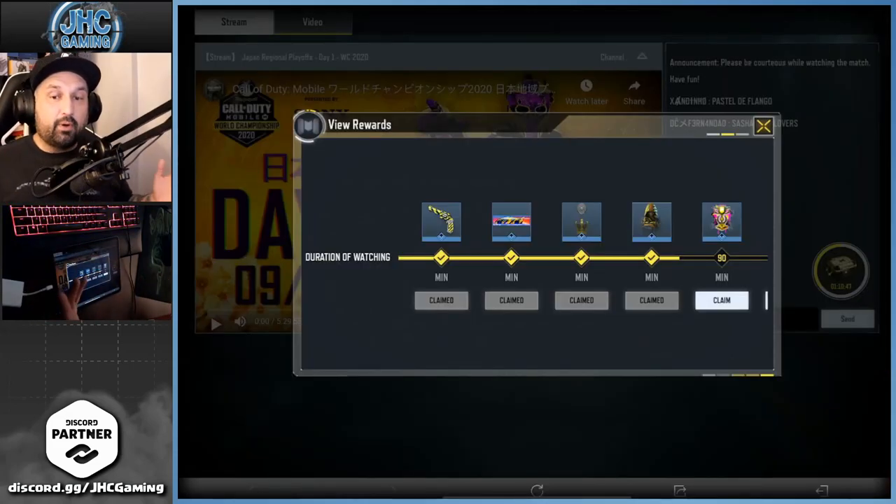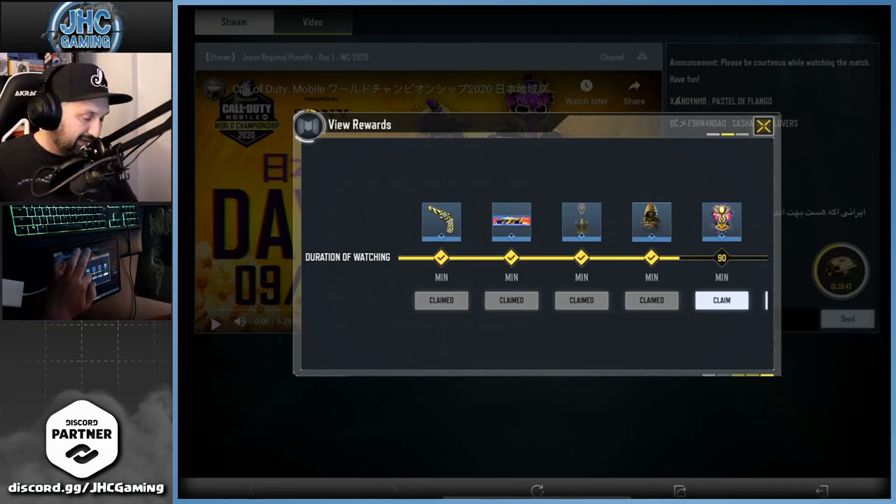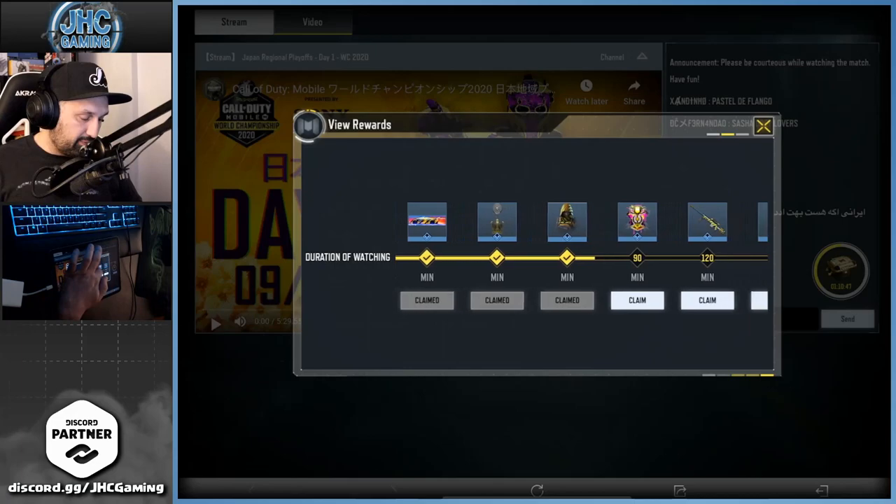The Merc 5 is part of the rewards you get for watching the World Championship live on YouTube from your app. You get a bunch of rewards — the more you watch, the more you get. After 10 minutes you're gonna get the Magnum J358, and after 60 minutes of watching you'll get the Merc 5.